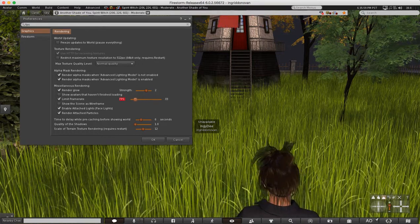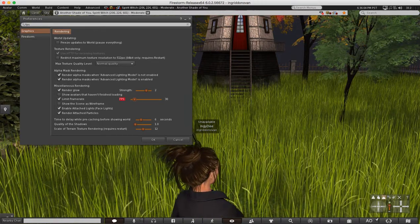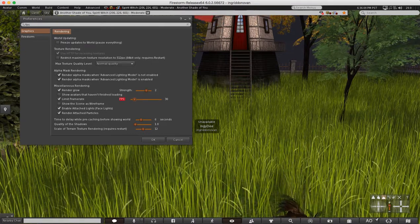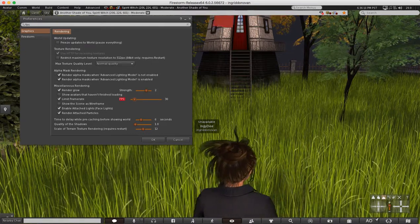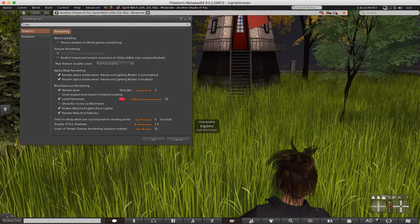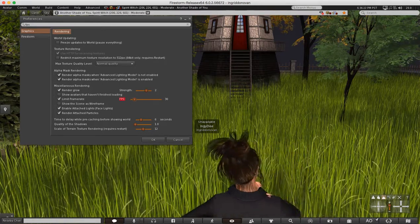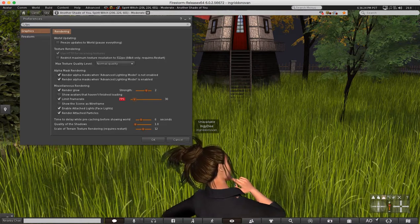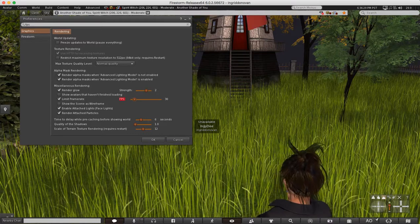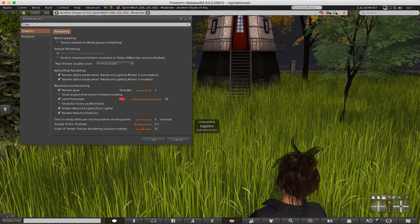I bring mine down to about 30. Most of the time I'm tired after a while in SL and I don't really notice the difference myself. I usually keep my graphics low, especially because I go into some really heavy, heavily textured and scripted areas. I want to be able to move around, see things quickly, and I don't want to freeze or have my computer overheating.